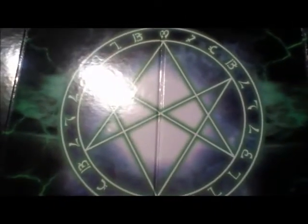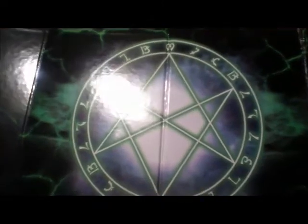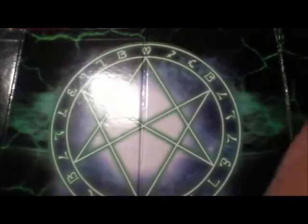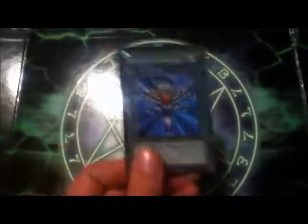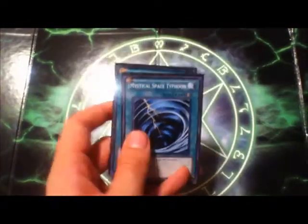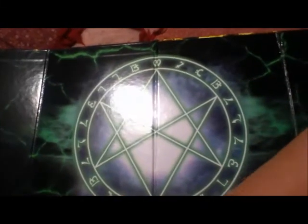For spells, we got Dark Hole — the usual card that everyone seems to be running. Double Summon, one Enemy Controller, Heavy Storm — I finally got an ultra rare version from the new Legendary Collection Yugi's World. Two copies of Mark of the Rose — still debating on running three. Monster Reborn, two Mystical Space Typhoons for that extra back row destruction, and finally Pot of Avarice for refueling your hand and deck.